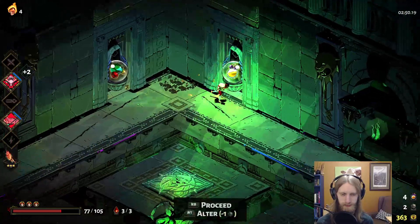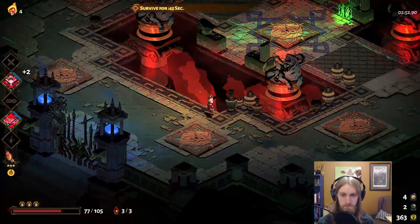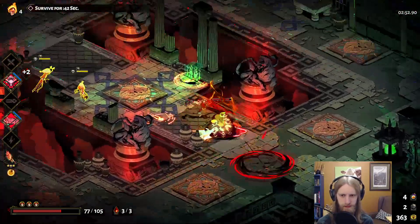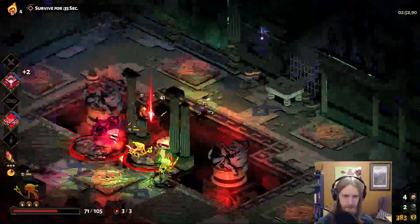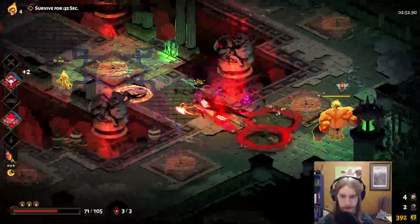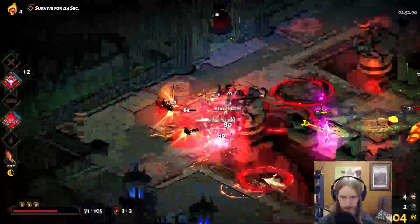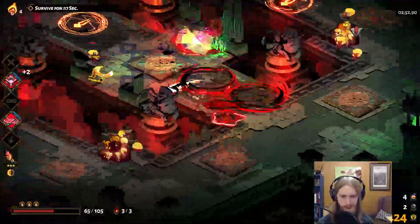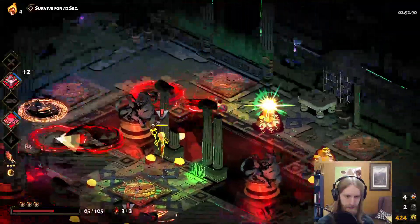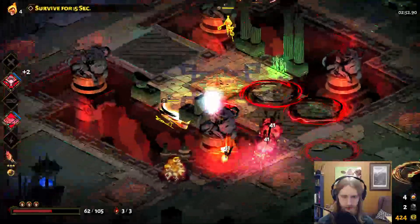Oh my gosh, I got so distracted by this new room. What was I talking about? I knew it had something to do with the Temple of Sticks. Oh, survival room! I'm fairly certain these are just guaranteed land and plume. I do not have a deflect here, so let's be a little bit careful. Let that doom damage hit. There's all the traps — fire in. Let's break all those. Get out of the trap — it's absolute and total chaos.